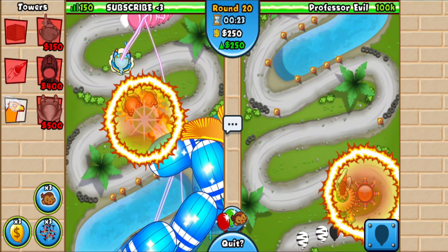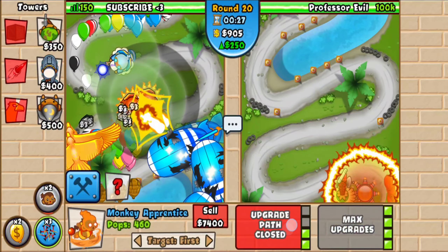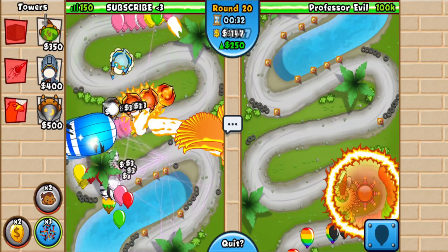As soon as they are in range, use the ability — tower boost, rubber to gold — and upgrade this to lightning. As you make more money you can spam more defense, so just go for another 0-3.